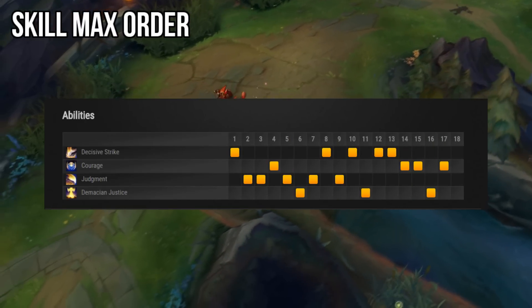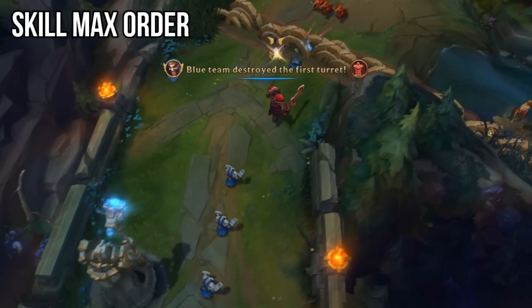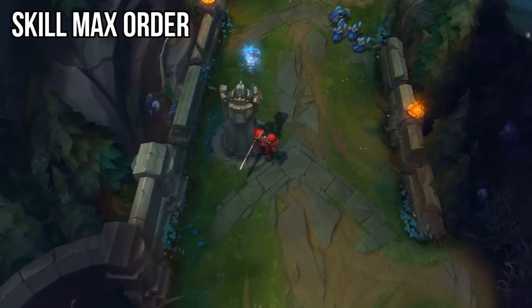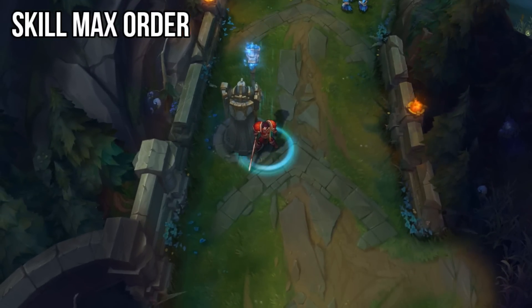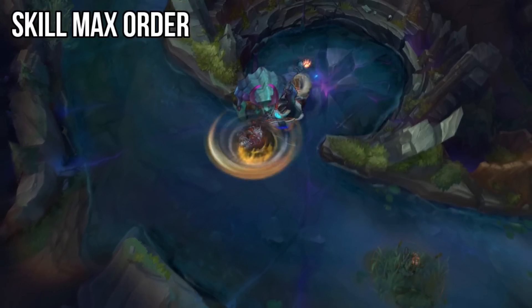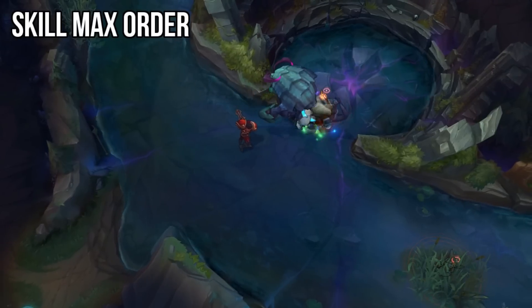The skill max order is E, Q, W, then R. The only time you should max Q instead of E first is if you plan on just poking the enemy rather than actually fighting them. Q is only going to give you poke damage while E gives you that all-in and dueling potential. I personally prefer to max E every single game so that I can quickly push lanes when I want to split or roam.